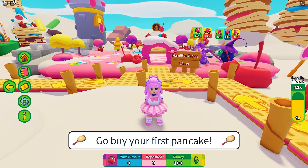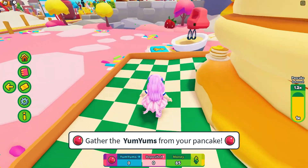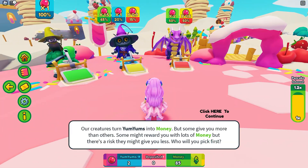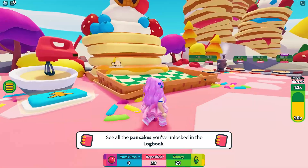The first thing you need to do is buy pancake mix right here. This will automatically make yum yums that you can gather here. Once you have some, go ahead and feed it to one of the creatures — I'm going to feed it to the turtle first. Now I need more yum yums, so let's get more ingredients.